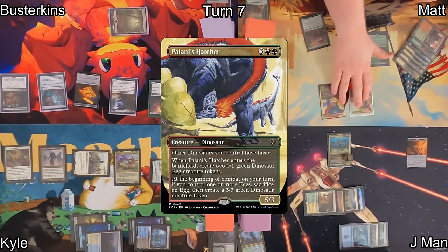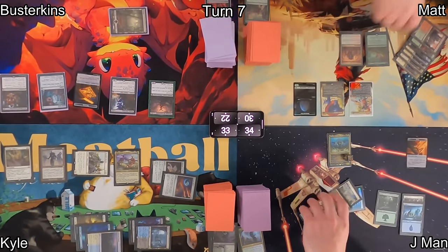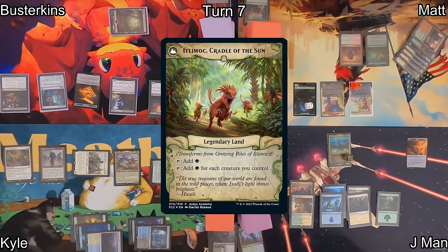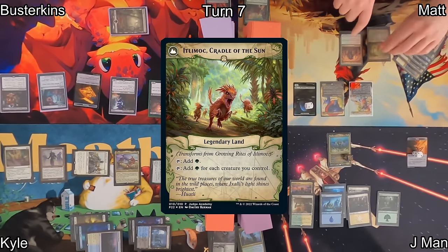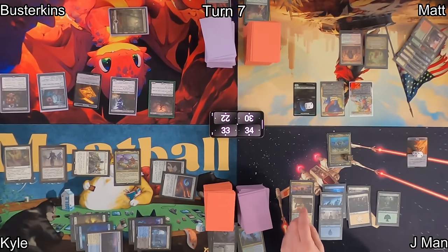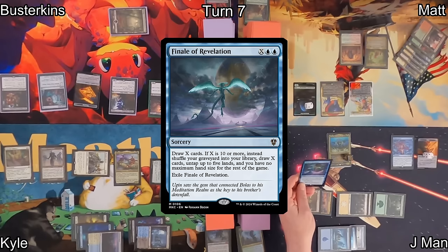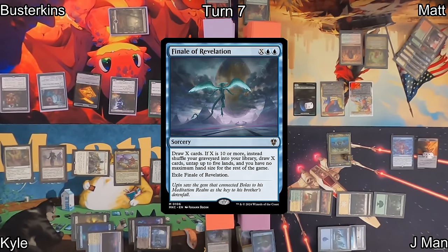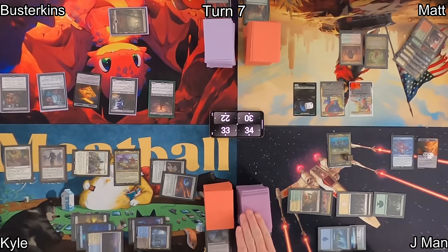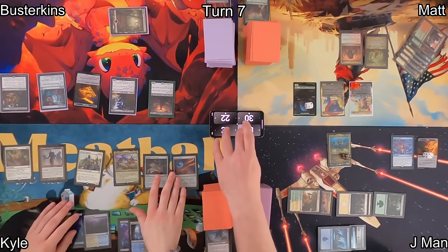Matt finds Palani's Hatcher off the top. When that ETBs, it'll also get a +1/+1 counter and make two Egg Tokens. Now with four creatures, on his end step Growing Rites flips over to Itlimoc, Cradle of the Sun. On J-Man's turn, he draws taking two, plays an Island for land, then casts Mystic Remora right on time. He then throws caution to the wind and plays a Finale of Revelation where X equals five — so he'll draw five cards and Finale will be exiled. It'll also trigger his commander because he drew his second card for that turn. Drawing that many cards results in quite the life loss thanks to Sheoldred. Matt also updates his life total, having forgotten to last turn.